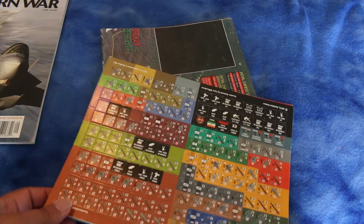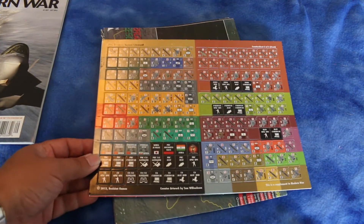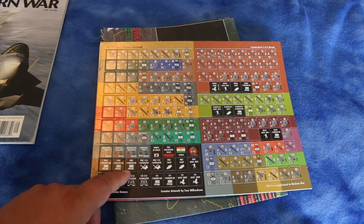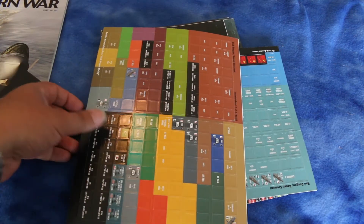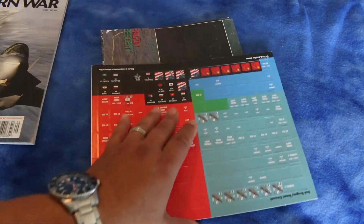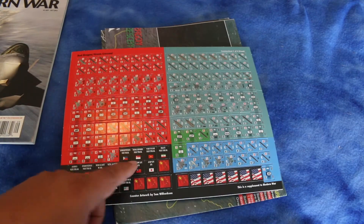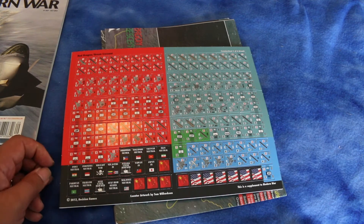The counters are 5/8 inch counters and the artwork looks pretty decent. There are some Cyber War counters, some satellite counters, and a lot of them are double-sided. Singapore, Philippines, and Vietnam are all considered neutral. Interesting stuff.